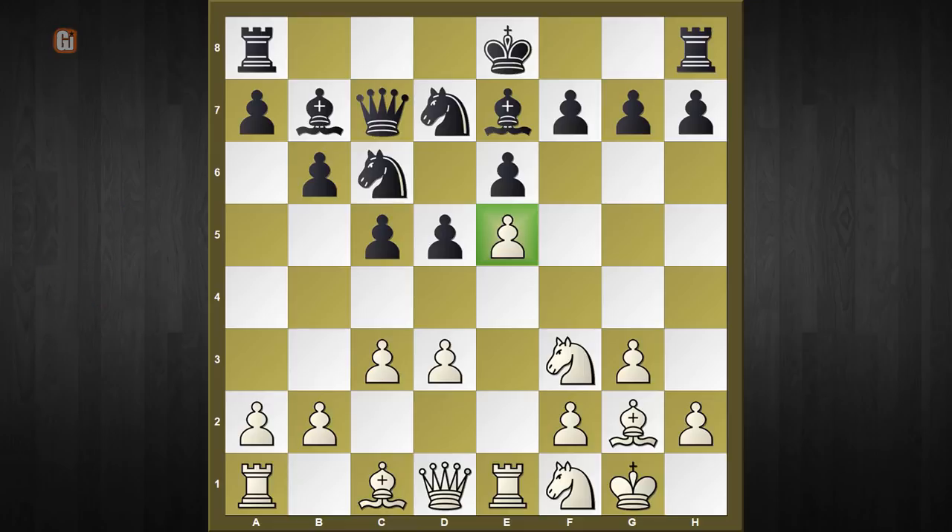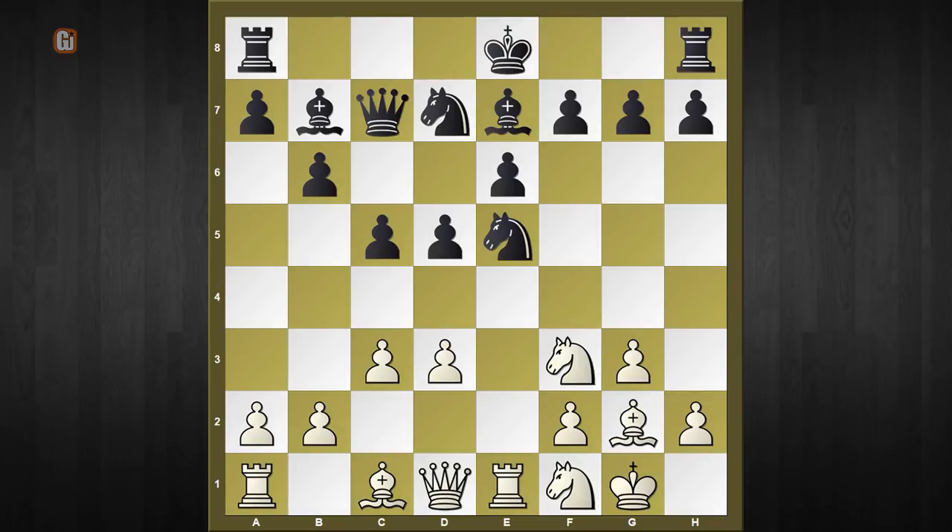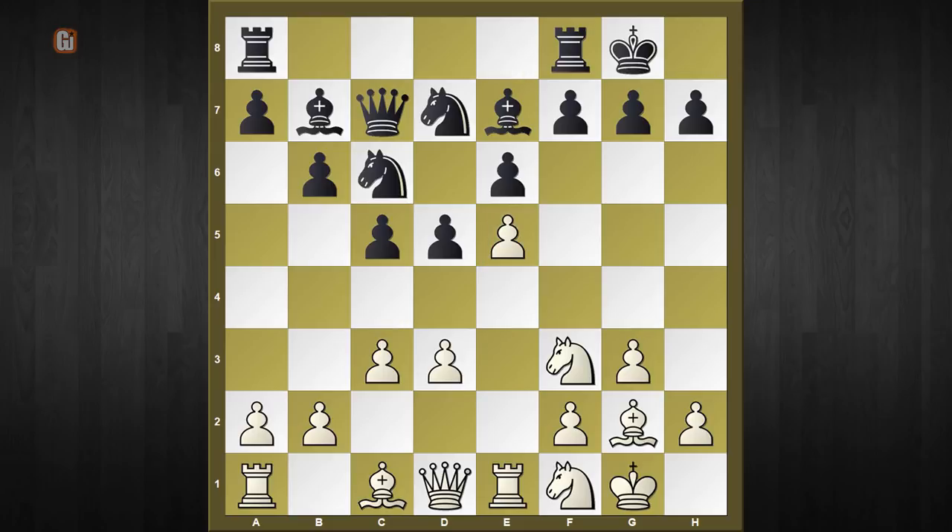Pay special attention: what happens if black just captures on e5? Pause the video, take your time, and find out what white is up to after this move. Before looking at that, one point to mention: instead of capturing the pawn, if black plays other moves — let's say castles on the kingside — then the simplest move is d4, which now works.